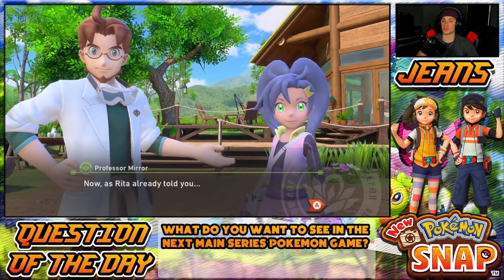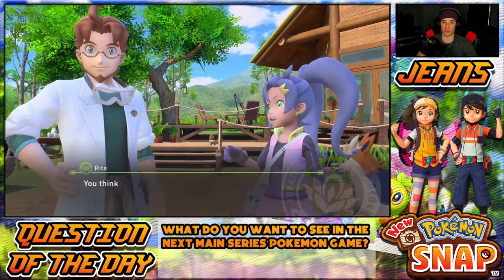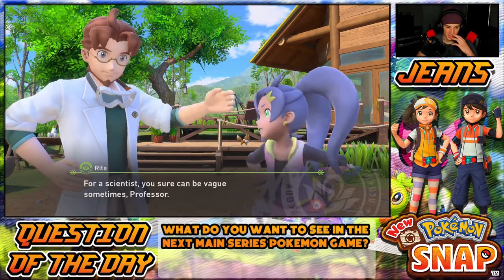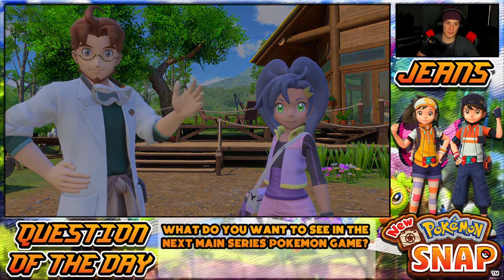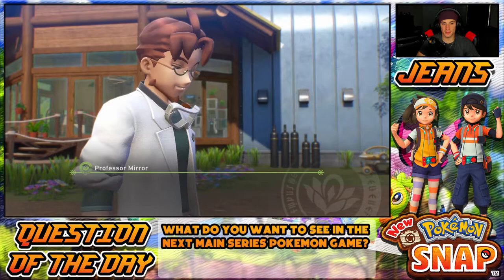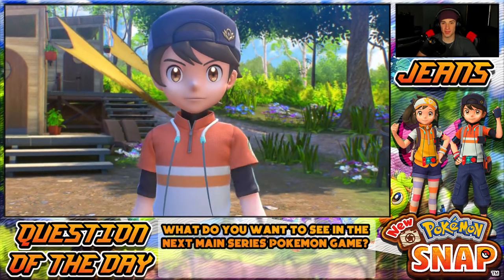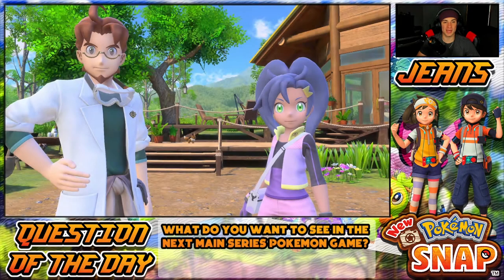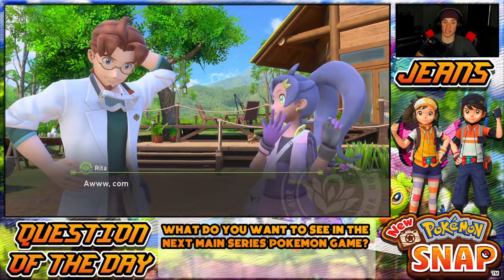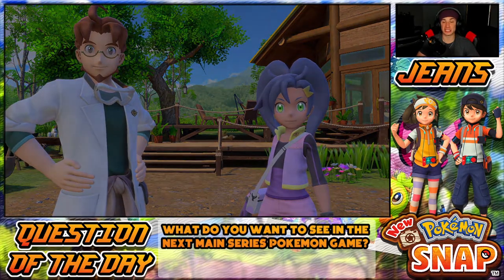It's already morning somehow and it's a new day. The professor has been preparing to launch the ecology survey spanning the entire Lental region. Right as we arrived, they found an Illumina Pokemon — the professor thinks there's a connection. There's a little Eevee in the back of the cutscene — I want to get a picture of that thing. Cutscenes in a new Pokemon game are going to be phenomenal, they did a wonderful job. This game is a huge step for Pokemon graphically and storytelling-wise — bigger than people think.